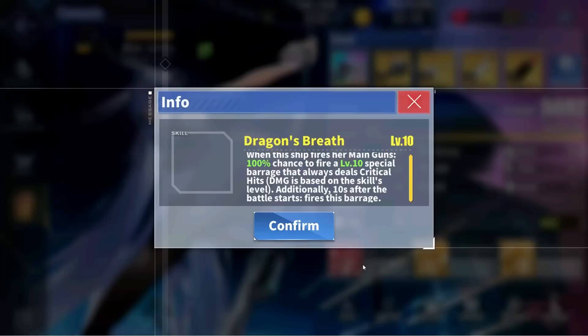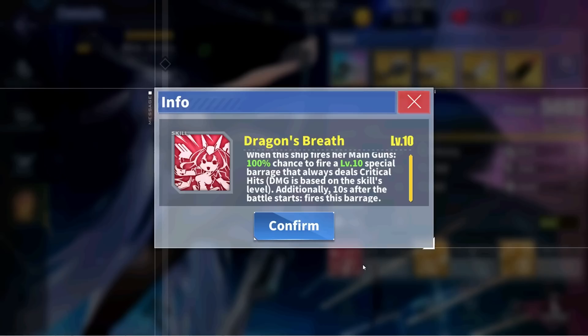Onto New Jersey's amazing skills now. Her red skill, Dragon's Breath, grants New Jersey a 100% chance to fire a special barrage 10 seconds into the start of battle, as well as every single time she fires her main guns. On top of all this, this barrage does not require the flagship position, and it's also guaranteed to critically hit.